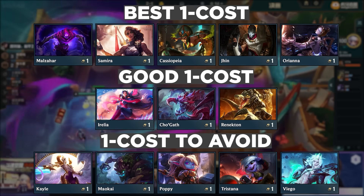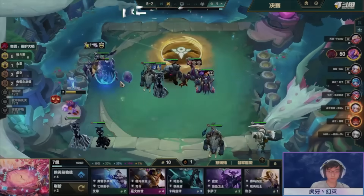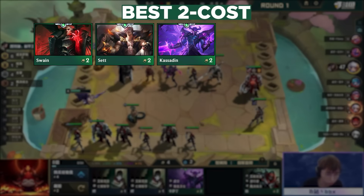The only times I'd consider making those units is if I'm trying to re-roll, which is very rare when playing Stars Are Born. For 2-costs, the best are Swain, Sett, Kassadin, Warwick, and Vi — all fantastic frontliners that can hold items and get a lot done.